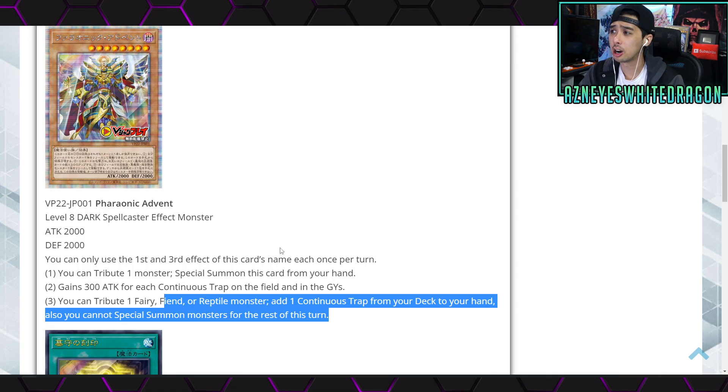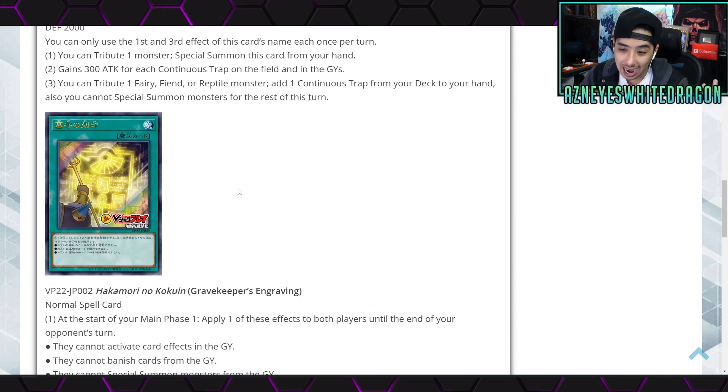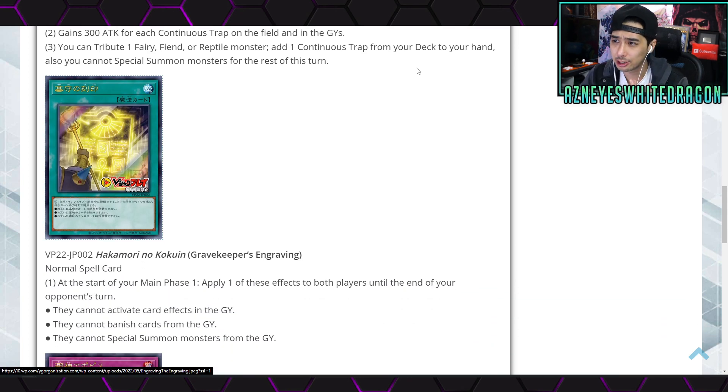For the tribute, Ogdo and similar Reptile or Fairy monsters give you a lot of fodder, so this is going to be a pretty easy condition. Maybe the other support is what makes it broken. Next up we have new Gravekeeper support, which was kind of surprising — I was expecting more Reptile support.